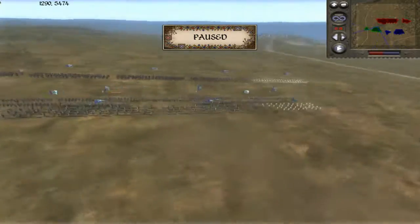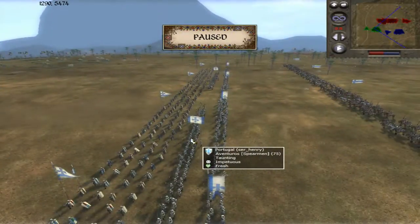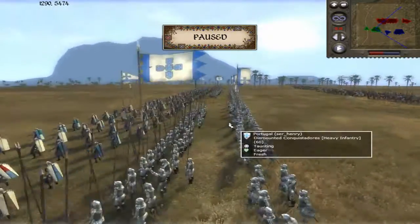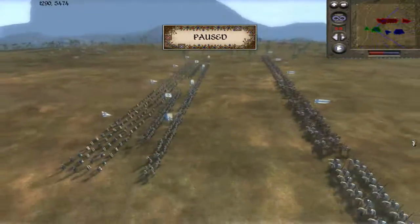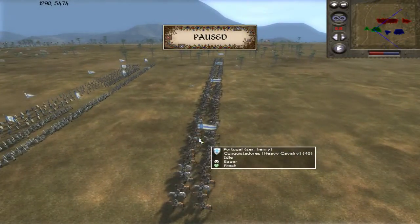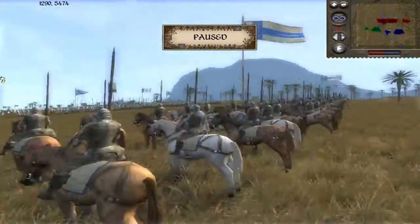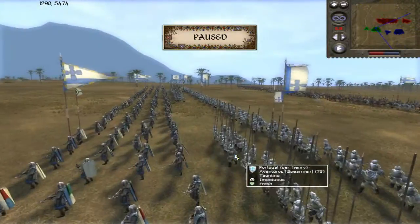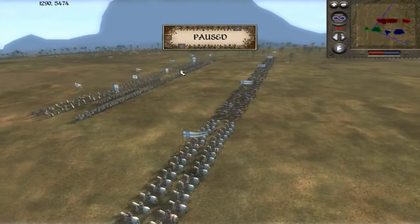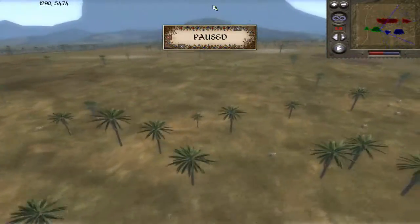Let's go over the army comps, starting with Sir Henry's army. He's got four units of Pavise crossbows — a good standard amount. He has two units of Aventuras protecting his crossbows, four units of dismounted conquistadors for a solid infantry line, and he also brought a lot of cavalry. He's got one unit of Knights of Santiago and four units of mounted conquistadors. Money was probably around 15k per player.